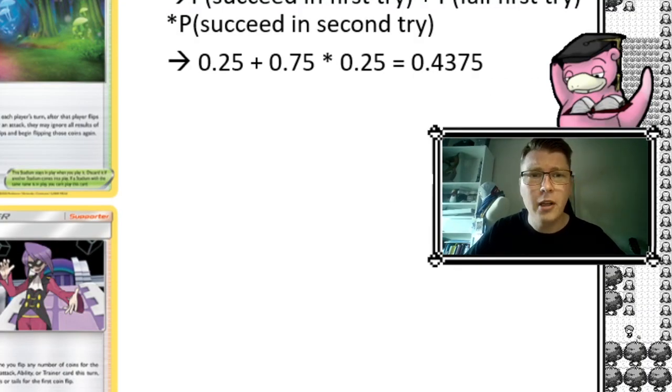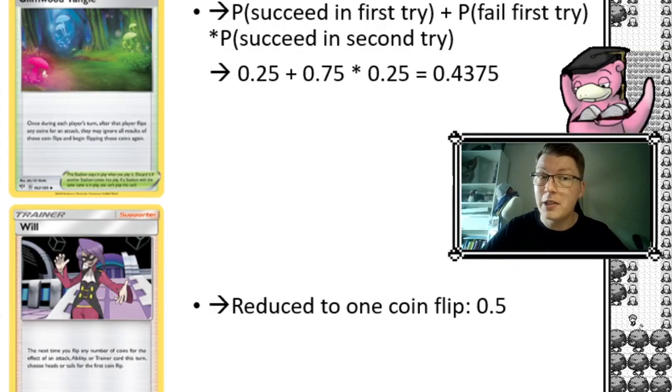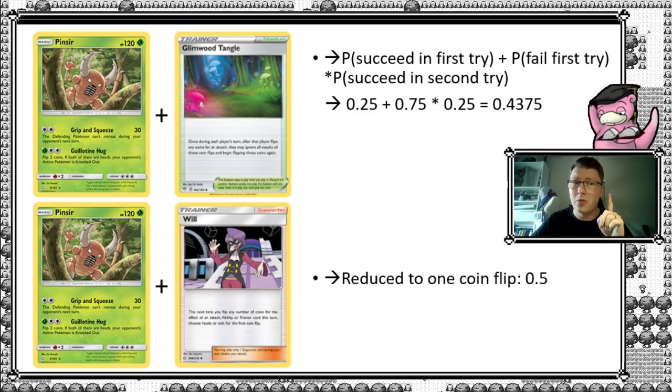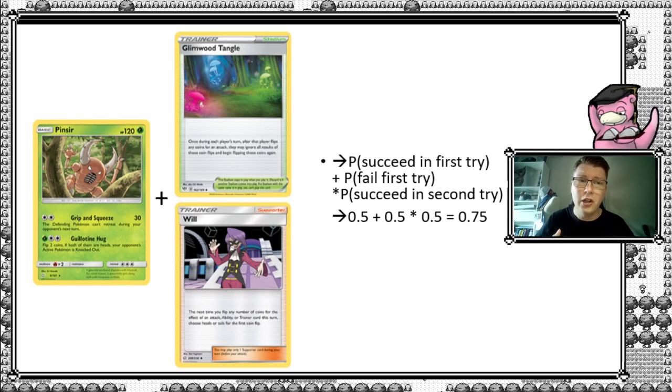That's already a little bit better, but is it better than Will? The whole point of adding Will is we essentially reduce to just one coin flip, because the first one will be heads — that's what Will decides. So that would mean the attack flips one coin, and if heads, your opponent's Pokemon is knocked out. That's interesting, but what if we combine the two? With Will and Glimwood Tangle combined, you have a 50% success on the first try, plus if you fail the first one and try again, there's another 50%. It turns out that if you decide to re-flip with Glimwood Tangle and got tails, Will would still work — so the first flip in your second attempt will still be heads. Therefore you have two times 50%, giving a nice 75%.